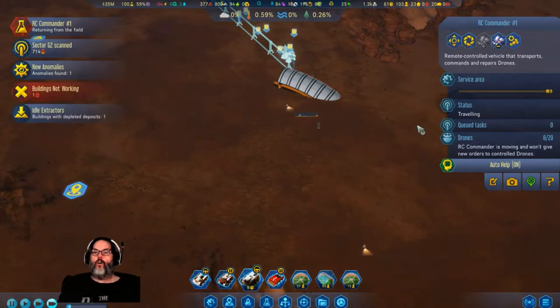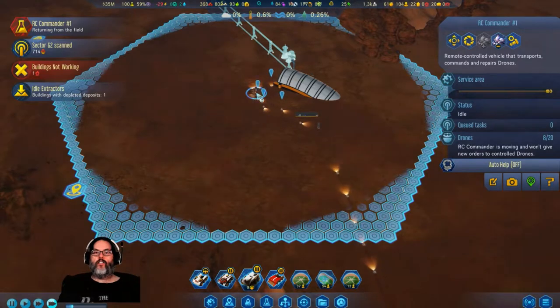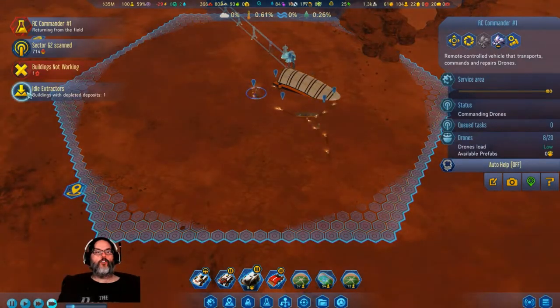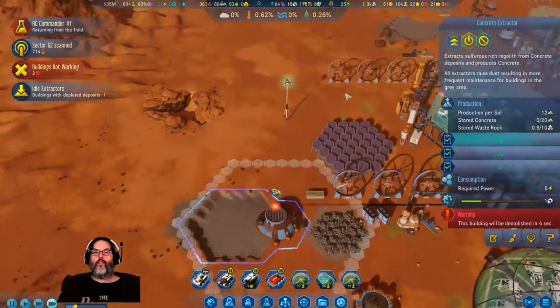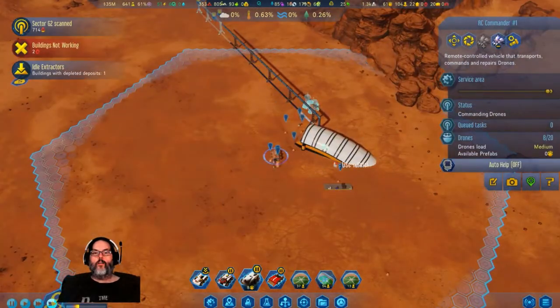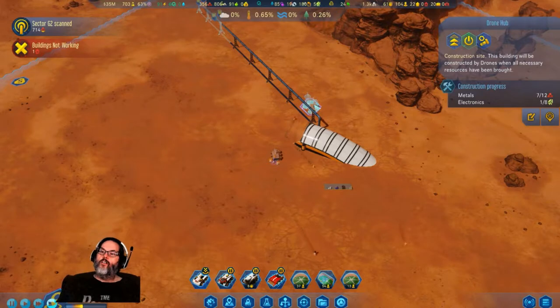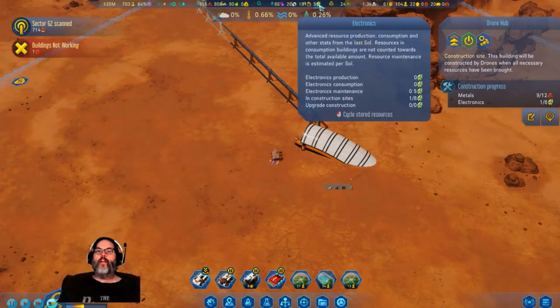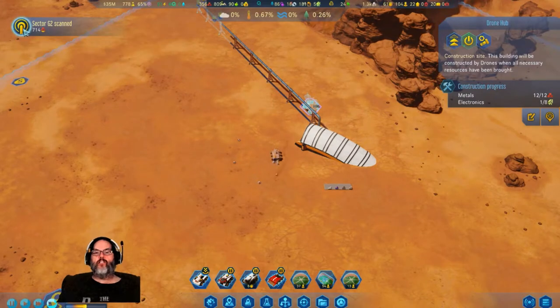Where are you? Oh, no auto-help — go there, that's where the flux capacitor I want you at. All right, concrete — great. Yeah, let's get him up and running, that would be nice. Electronics — we don't have a ton. That may take us a little while.